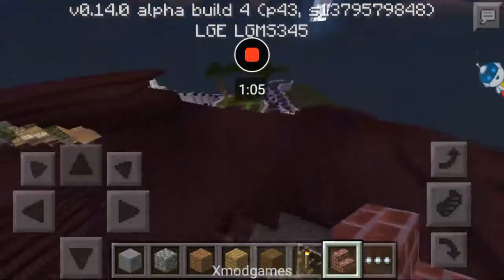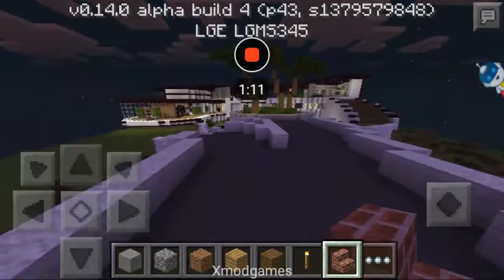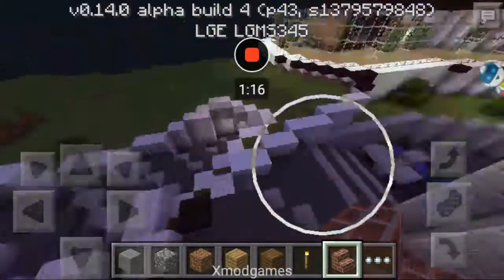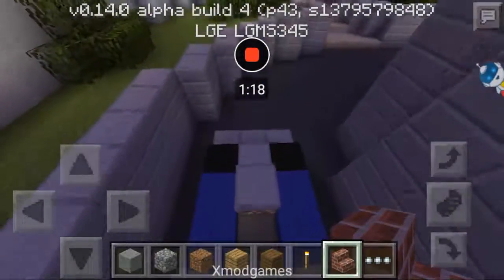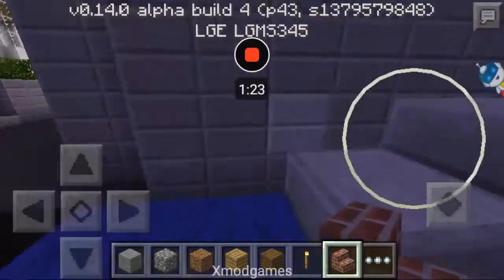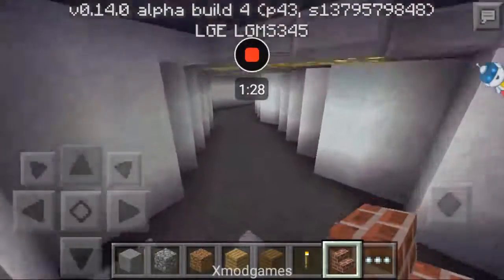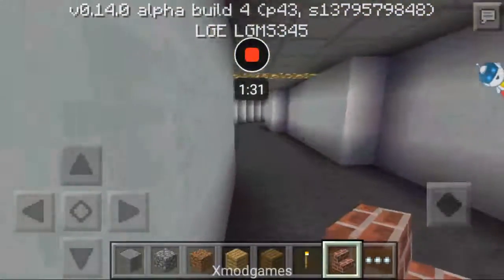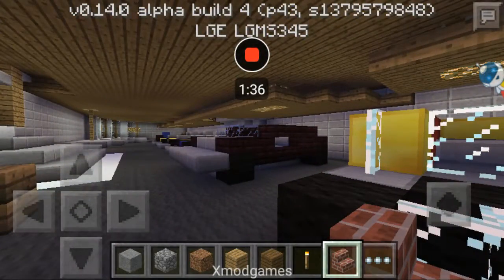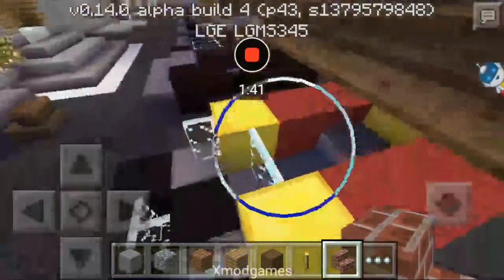I am on creative mode because I tried to make one on survival and it did not work. There are two places you could go. Look at this sweet car — oh yeah, so comfy driving around, cruising around. What I'm really impressed by is this place, the garage. This place is awesome.